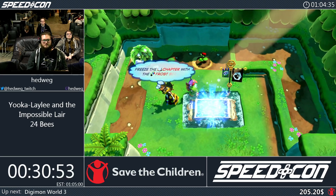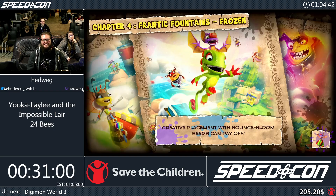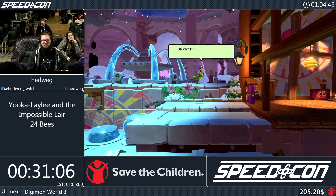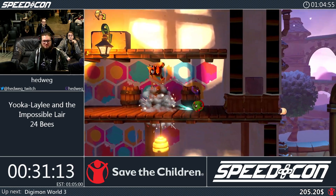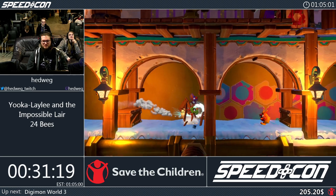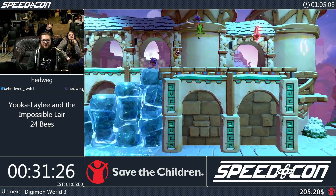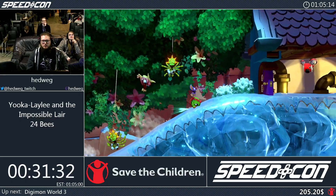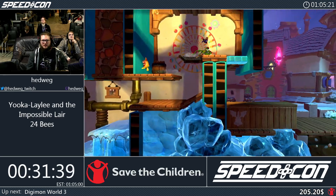Coming up at the run right after, we have the bit war for the Digimon World 3 starter choice - Kotomon is in the lead with $25, Kumamon trading at $21, and Monmon also in the race with $4.20. Get your donations in for that. I want to have max speed for this next part. If I can keep it, I can jump across here - it's not super easy but not making that jump means I lose a lot of time.